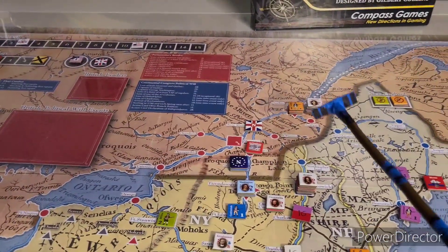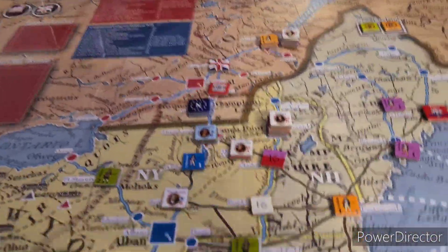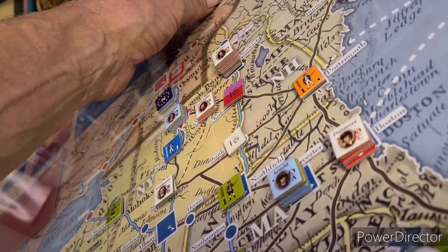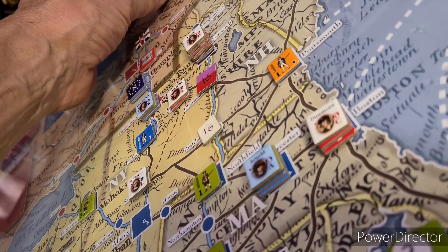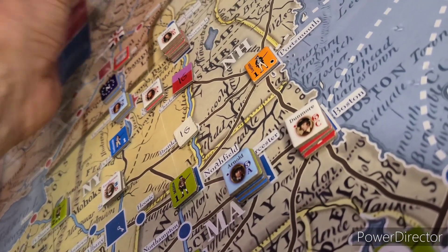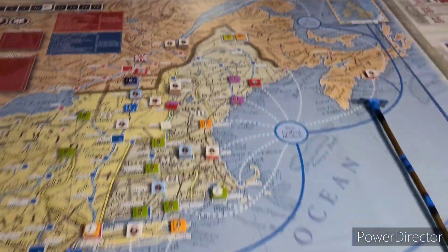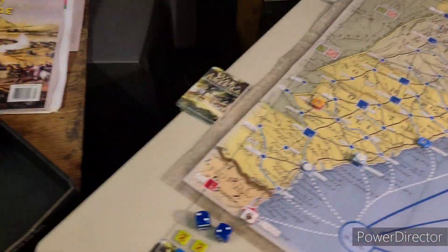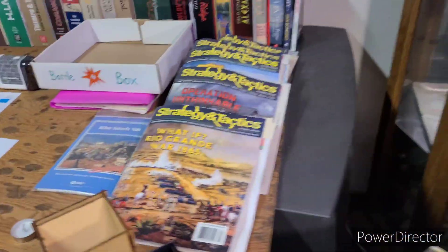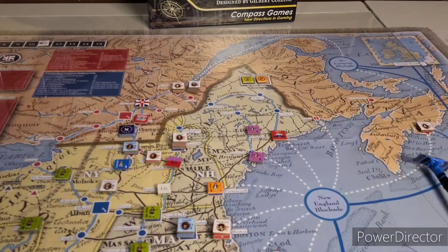I'm gonna kind of block off an escape route here. We'll activate - we'll leave Carlton there in Quebec, he's got to stay in Canada anyway. We got a better general in Clinton, so we'll activate Clinton instead. Carlton can stay with the two loyalist garrison strength points plus we got a British garrison in there. Five or less, he can move his full complement of four movement points.